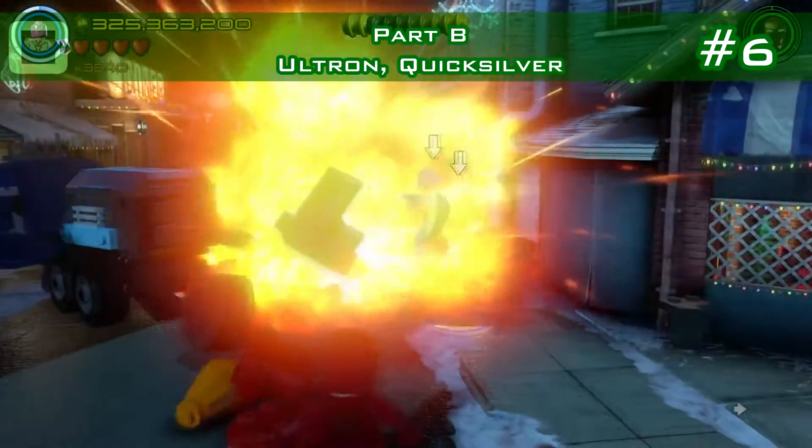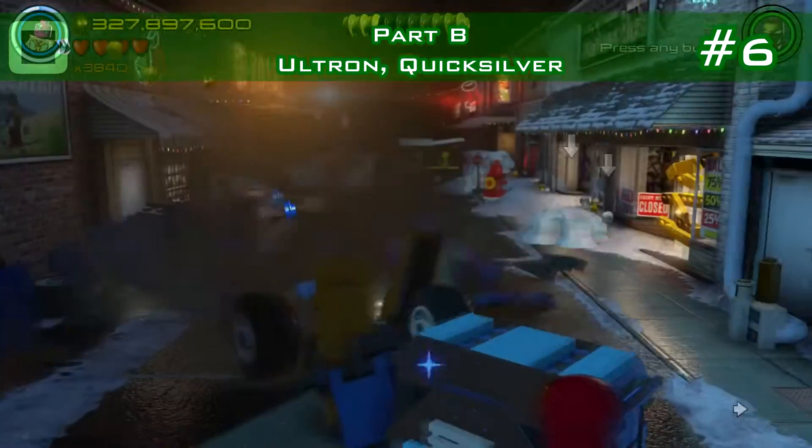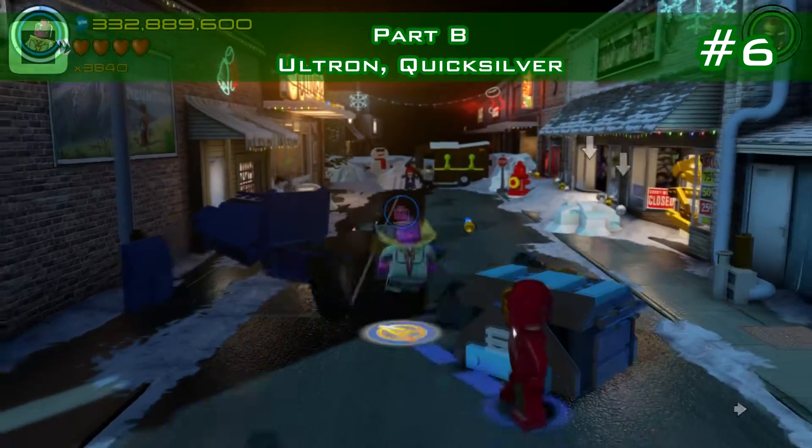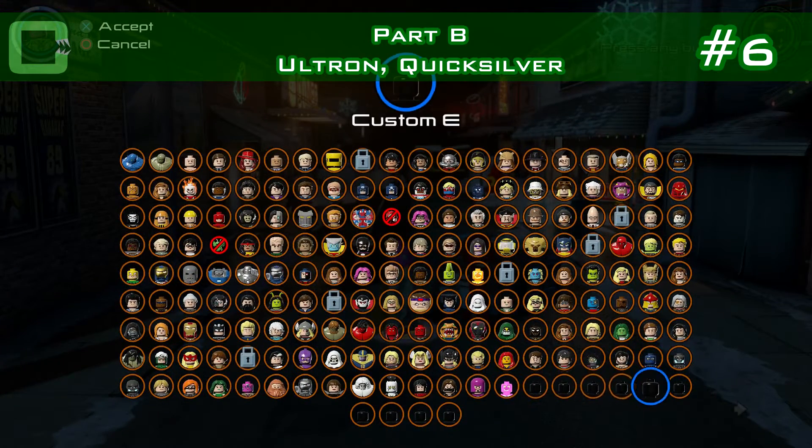Minikit number six — when you blow up that barricade, there's a black LEGO box. Use Ultron to blow it up.